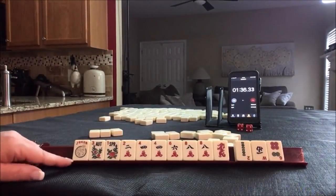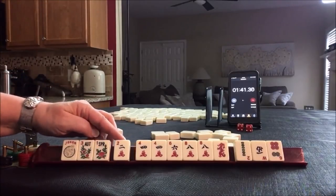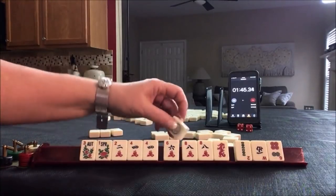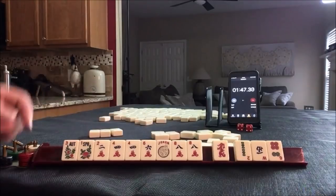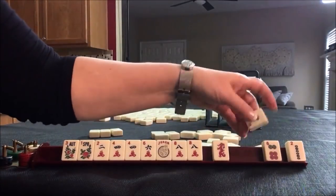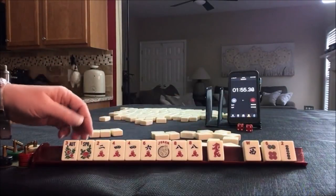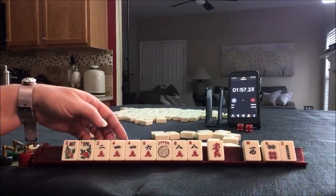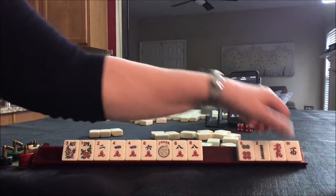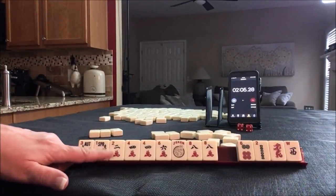There are two hands we could play here. The first one: three flowers, pair of twos, pair of fours, pung of sixes, kong of eights. We have three discards for sure, but we may or may not need this red. If we played the hand with the dragon we'd have to throw away a pair of flowers, so I would probably discard those and play the first hand — and actually pick a hand right now.